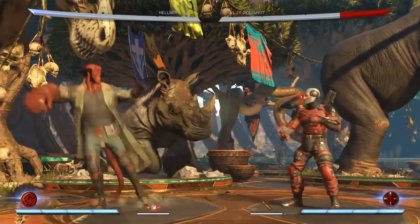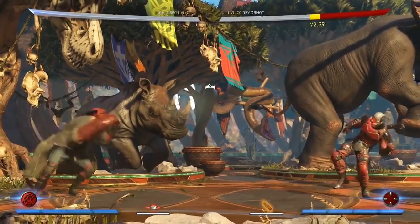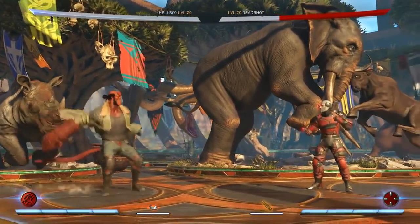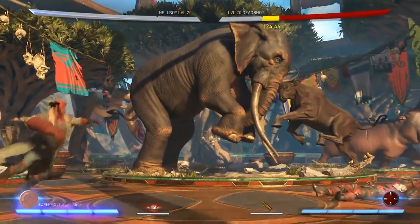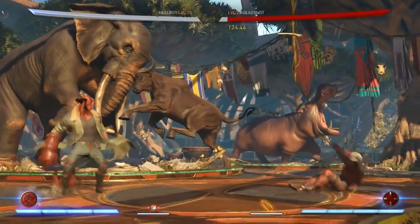He also has some slight zoning with his Devil's Revolver. This is not meant to be like a Deadshot or a Dr. Fate pew-pew, but it's a projectile that can get the job done. And he can actually hold it and then dash out of it. He also has an anti-air version, and the meter burn one just blows you away. Shout-outs to the sound team — it has an amazing sound effect when you meter burn it.